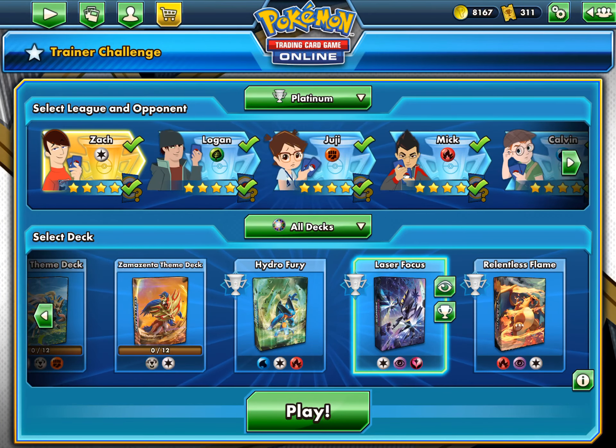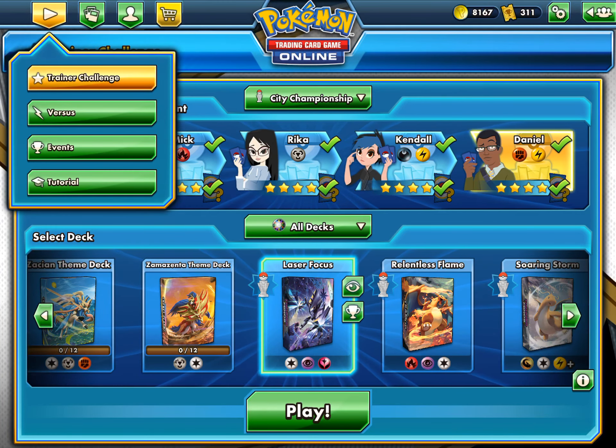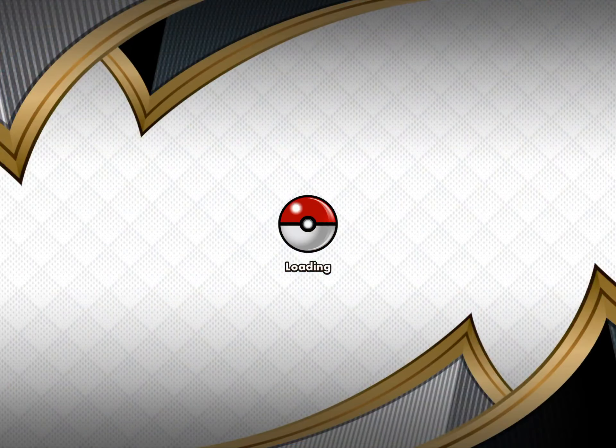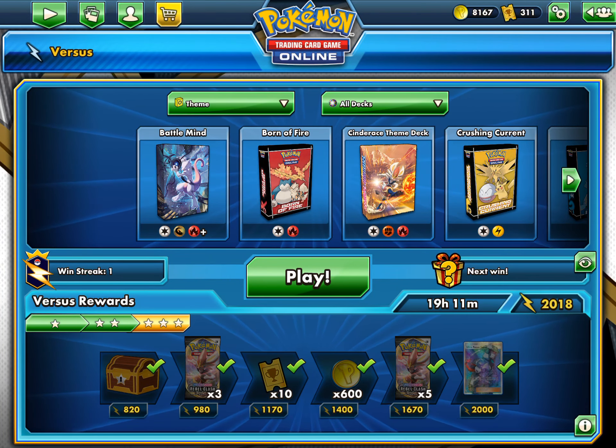Complete Gold, Platinum, and City Championship tiers in the Trainer Challenge. You'll get a lot of standard packs from completing all of these. It'll take time and be a bit boring, but you'll get an insane amount of packs that will definitely help you build your deck. Then the second method: be on the versus ladder every single day, because that's where you'll get prizes in two main ways.